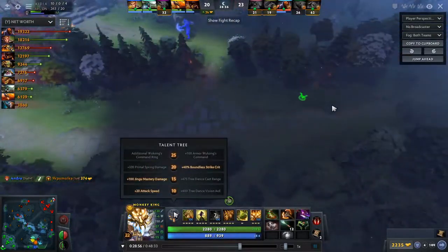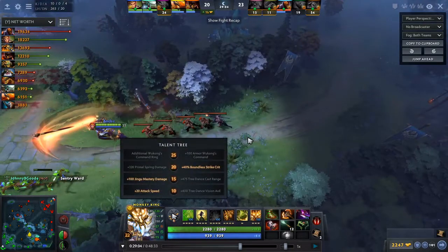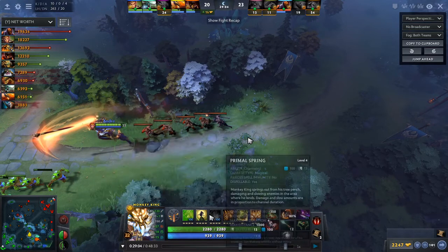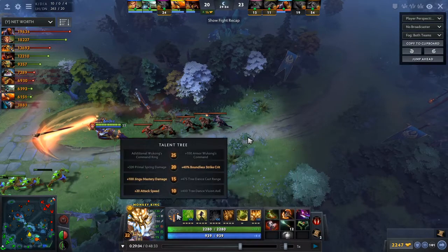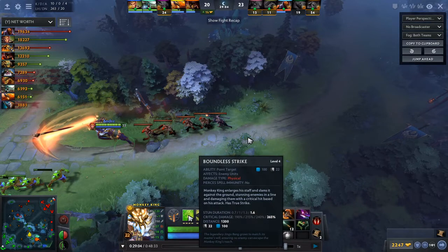For my talents — anyone curious about talents: I take attack speed at level 10. At level 15 it's kind of depending. If you are the single physical damage core on your team, I would recommend taking the Jingu Mastery damage to have more damage output. But if you have another scaling hero for your mid lane — for example a TA or a Storm Spirit, a hero that can also dish out a lot of damage — then you can go for the 300 cast range to chase better and be more mobile around the map. At level 20 I always go Boundless Strike crit because of my build — I go very physical damage build and I'm not really playing around my Primal Spring usage that much. I use my stun more to farm.